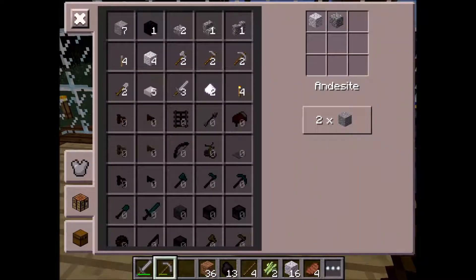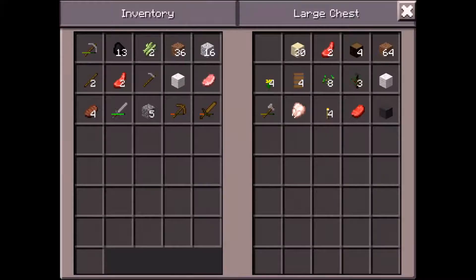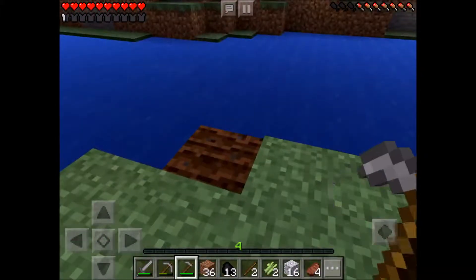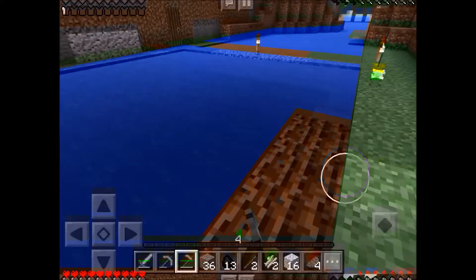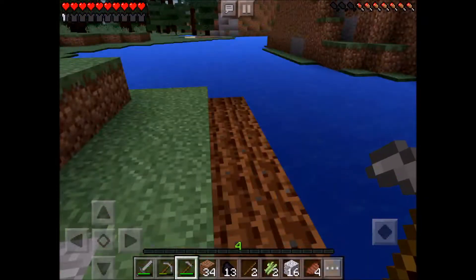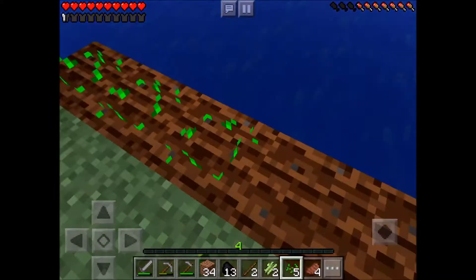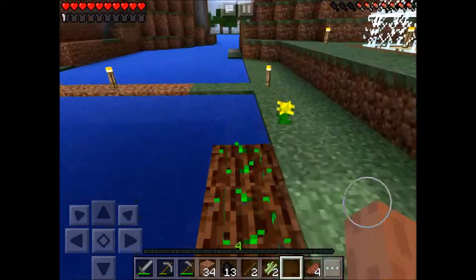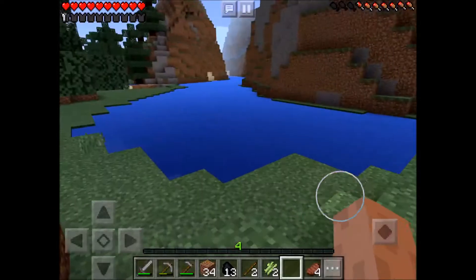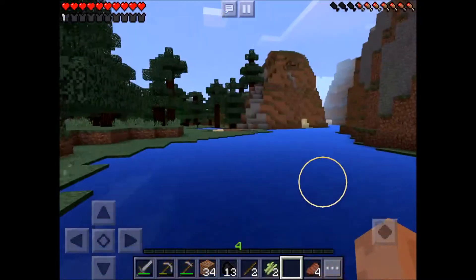Another thing I need to do is build a stone hoe. We're going to build a very very temporary little thing here — just very temporary until we get the proper build going. I just want to put these down very quickly so that they grow while I'm actually building the one I want to build. I don't know if I really want to take away the beauty of this little lake area.